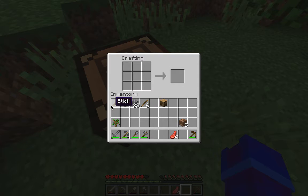Take your sticks and place it in the middle of the crafting table, and take a cobblestone and place it under it. And there you have a lever.